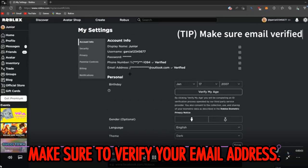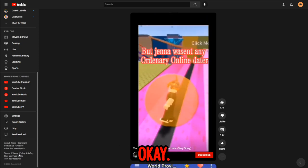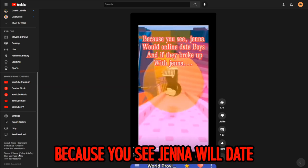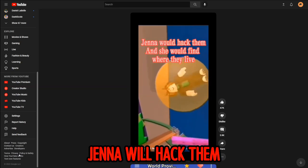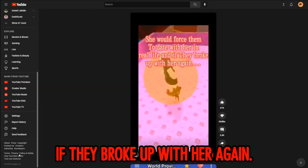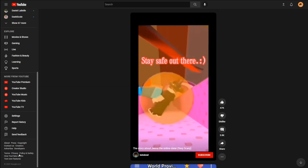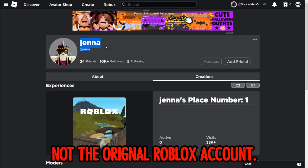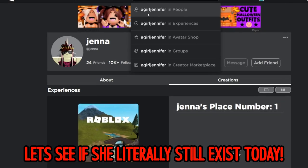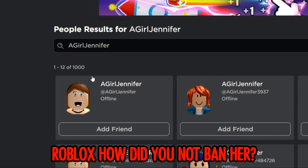Make sure to verify your email address. Now - who is Jenna? Jenna was a Roblox online dater back in 2017. She would date boys, hack them to find out where they lived in real life, and force them to date her in real life. If they broke up with her, she would do it again. My best tip is to run away as fast as possible. Why would Roblox allow that to happen? We're going to look up that username to see if the account is real.